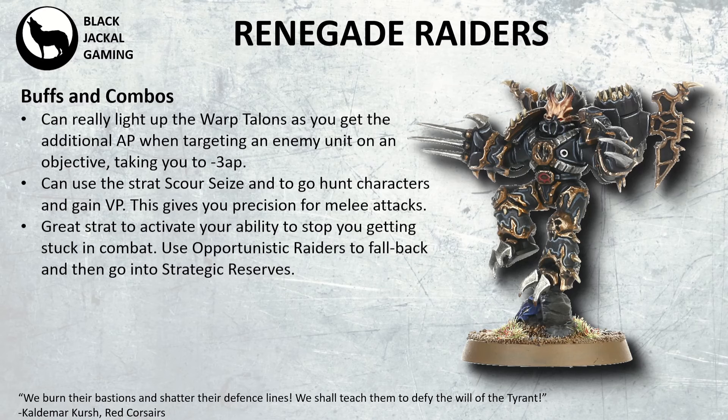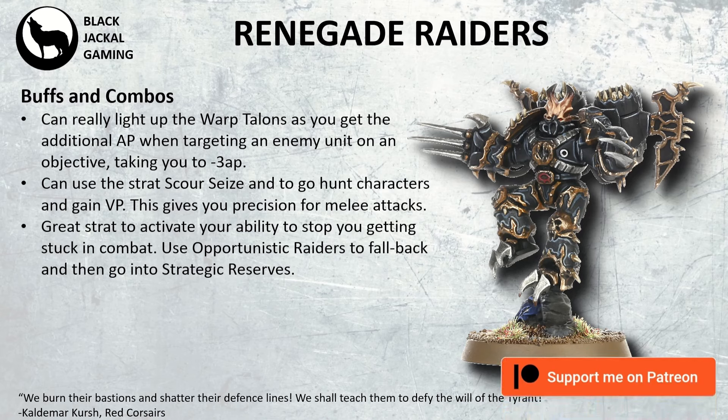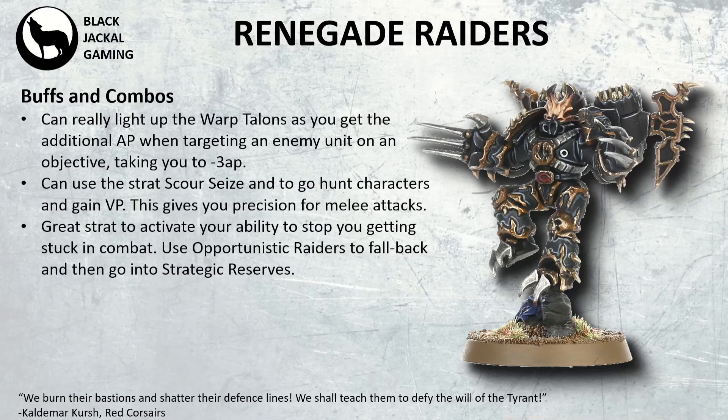There's also a great strat that activates their special ability — at the end of the fight phase, if they're not in engagement range but were at the start, they can disappear into the sky. So they get stuck in, kill a unit, and go back up into the air. Now if they do get tied up in combat because they didn't manage to kill their target, you can use Opportunistic Raiders to fall back and then put them into Strategic Reserves, allowing you to keep them around much longer to keep scoring points.